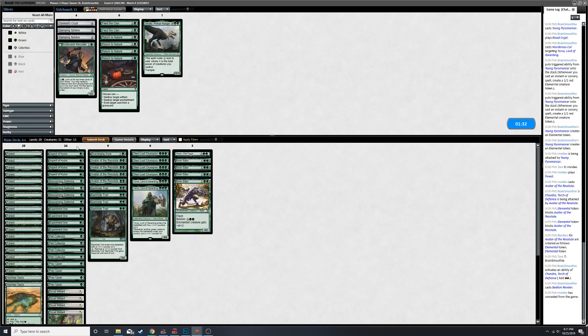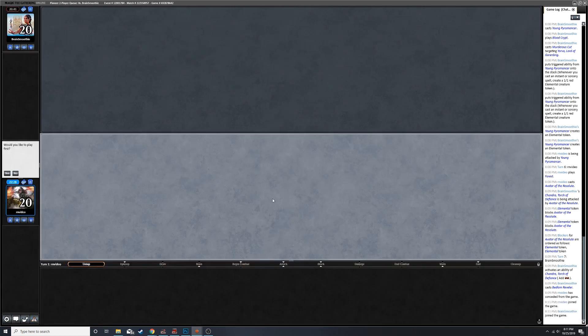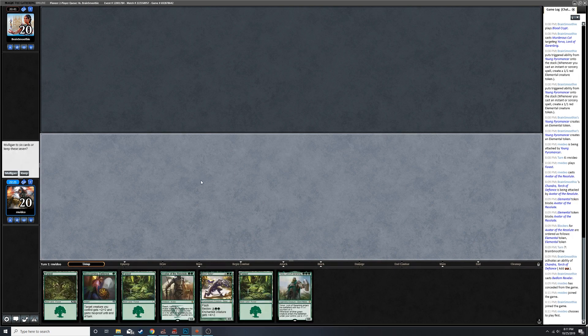Aspect of Hydra is good, but I didn't see any Lightning Strike type removal so maybe we go down two of these and just see what happens. I am just completely experimenting here - this is my second game ever of Pioneer. I threw this deck together in about 20 minutes with cards I already had in my collection, so a lot of tweaking is going to happen.